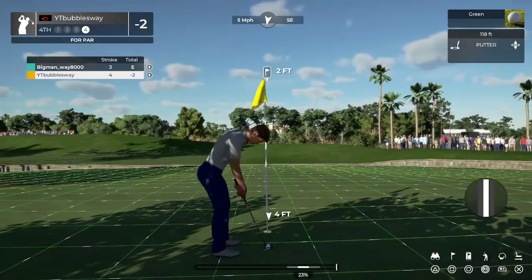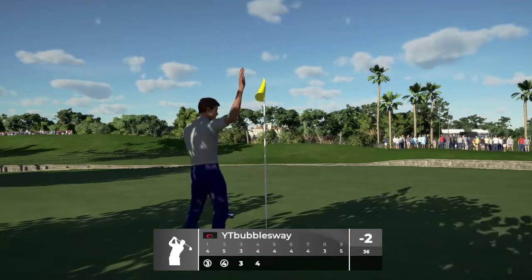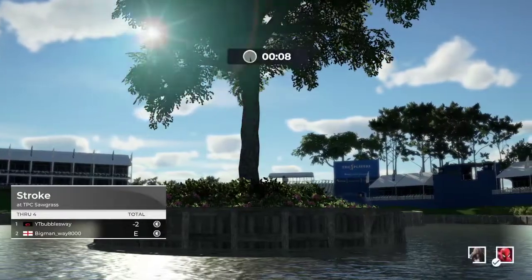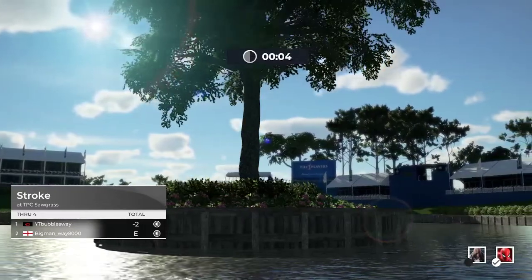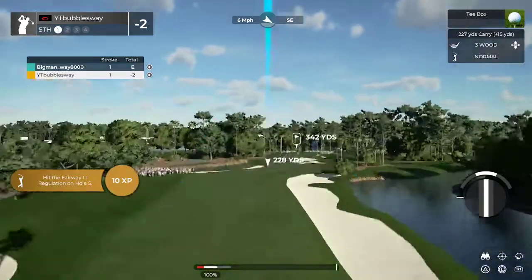The putting is very, very difficult. I'm only level four or five, so quite a low level. You can of course buy new golf clubs. Big Man's character is a little more flash than mine — he's got a hat, gloves, polo shirt, and different shoes. You can also change the color of your clubs and things as well, so quite a lot you can do.